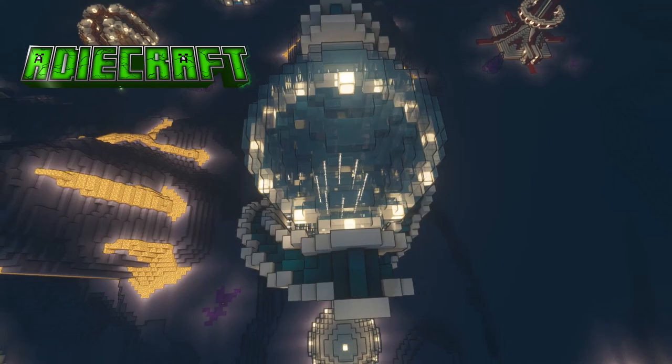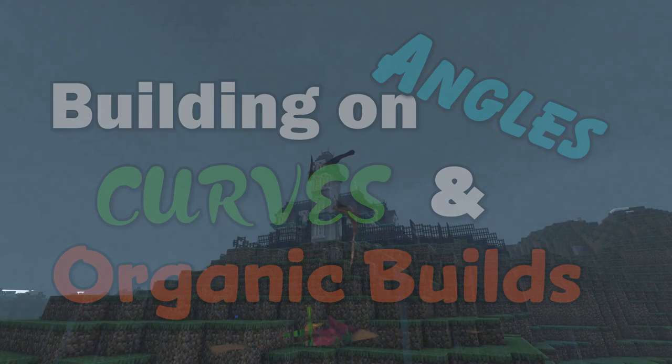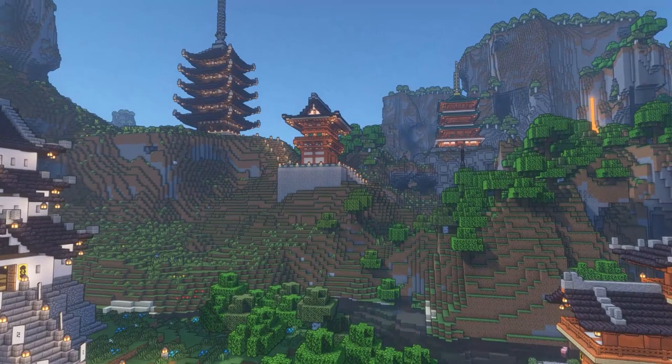Hello there and welcome to ADCraft. Building 101 aims to help you become a better builder through understanding some of the fundamental theories of the design and build process. Each episode will cover an aspect of building allowing you to up your game, whether you're starting out or a seasoned builder. In this video we'll look at building on angles, curves and organic builds. Make sure to check out the other episodes in the series covering build planning and colour and gradients. Make sure that you're subscribed and hit that like button as it really helps the channel.